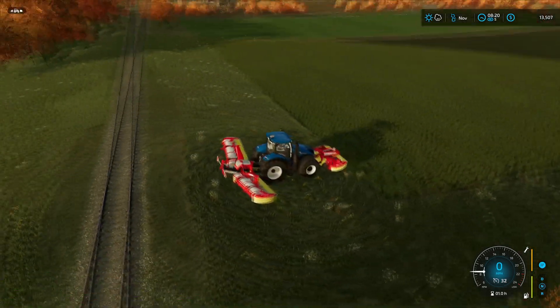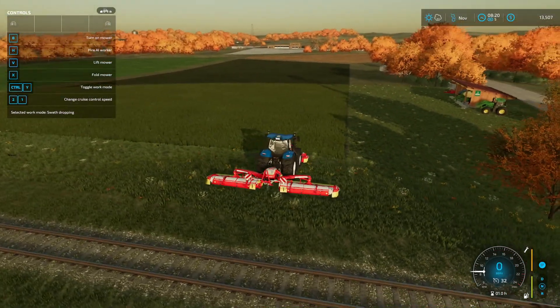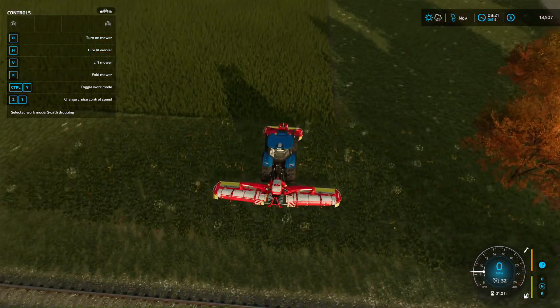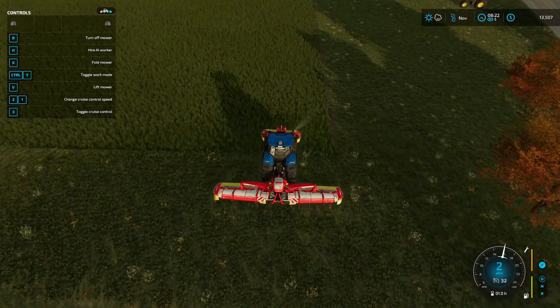We need to lower this and make sure the selected work mode is correct. So widespreading is what we would do if we had to ted for hay. Swath is going to give us basically a windrow, which is what we want for baling.